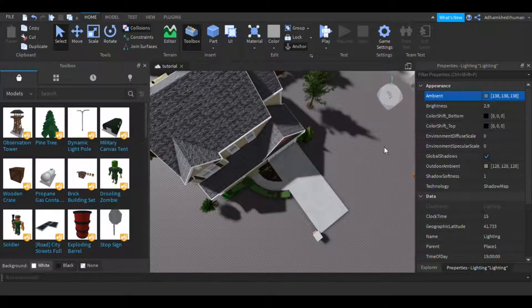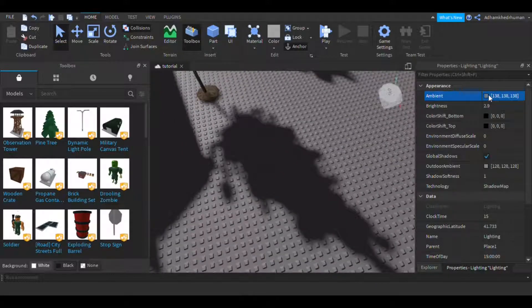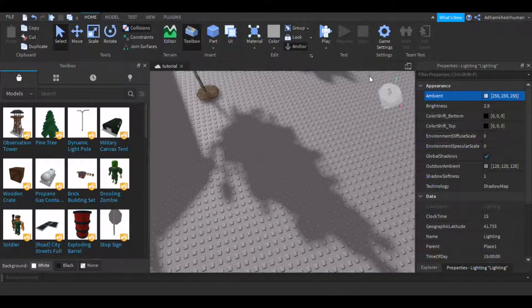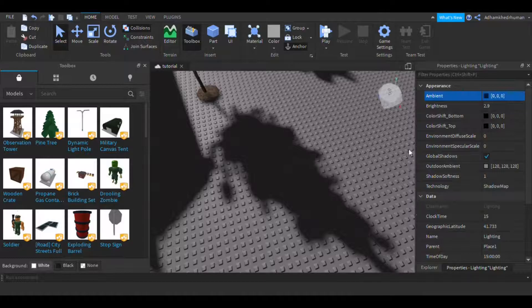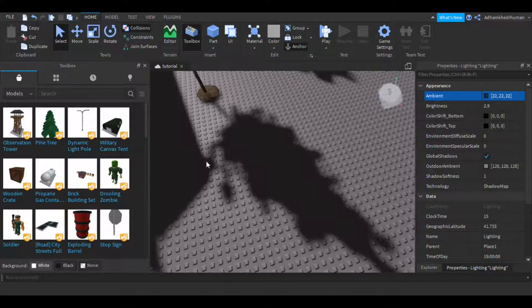Now the Ambience. Basically, ambience is the color of the shade — when there's no light, there has to be at least a bit of light in the atmosphere. You can even make your ambience color custom.